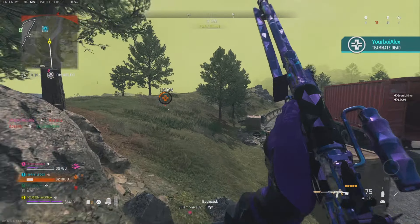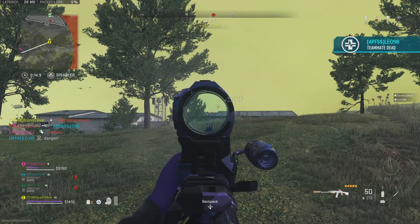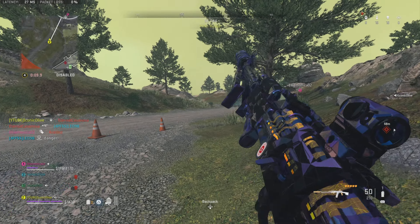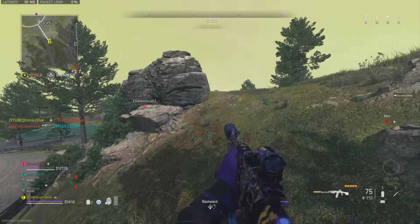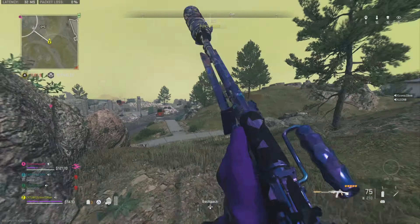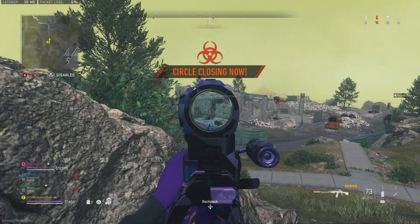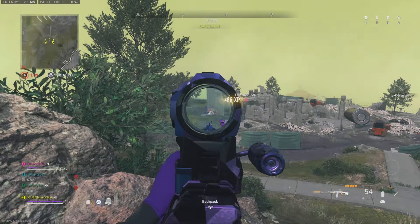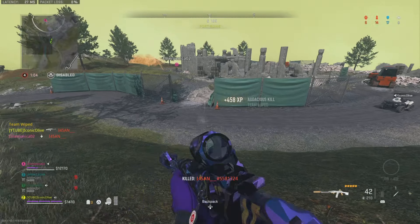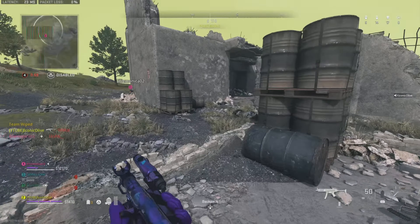Moving on to the last and final one — this is going to be jumping into Quick Play Multiplayer. When you jump into Quick Play, you want to be targeting certain game modes: Hard Point, Kill Confirmed, and Domination. These objective game modes are the ones that are going to give you the most XP. I've spoken about it in past videos, but jumping into Hard Point gives you the most XP because there's a lot going on and the Hard Points themselves are giving you XP.